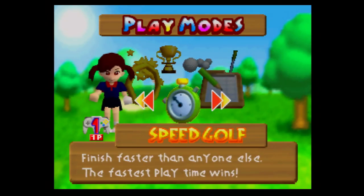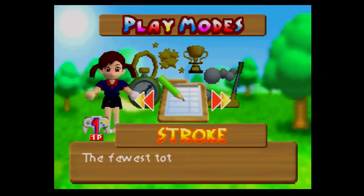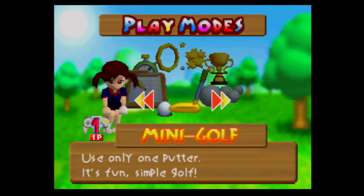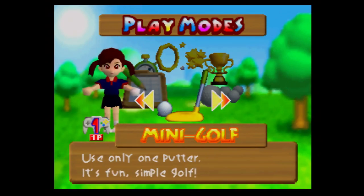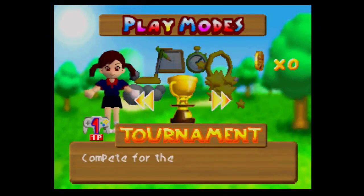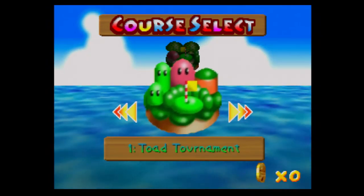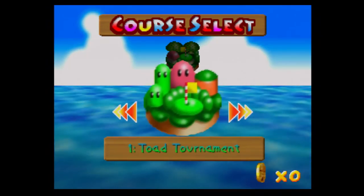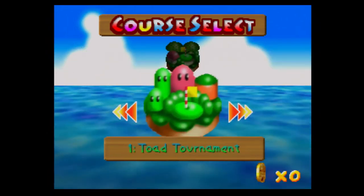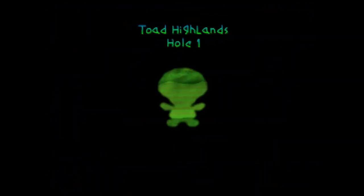There's Ring Shot mode where you shoot through rings. There's Speed Golf, which is basically a speed-run mode. There's Short Play for casual mini golf — that's the mode I played in the one-off video a while back. And there's Training, basically to practice the game's mechanics. There's only one course available: Toad Highlands. This is the Toad Tournament — we need 50 points to unlock the next course.